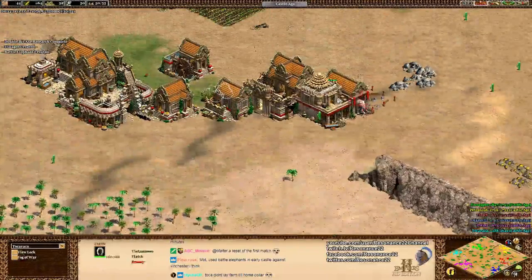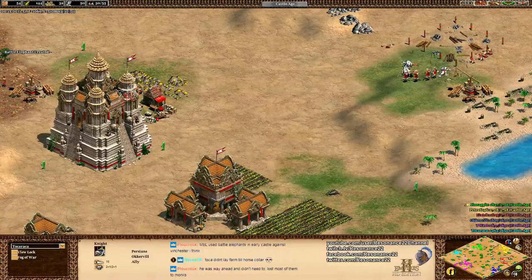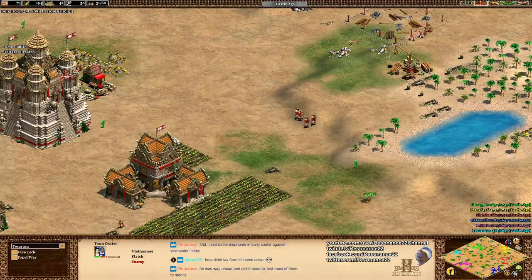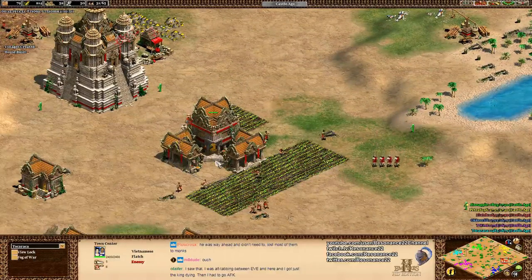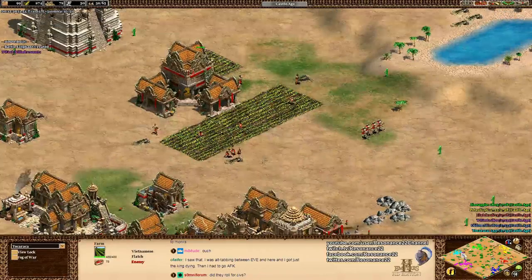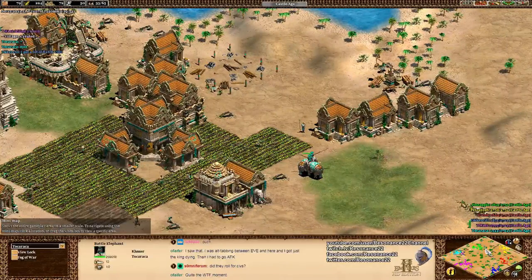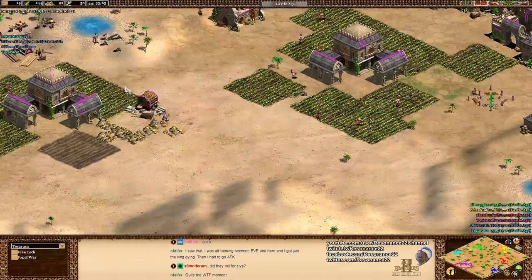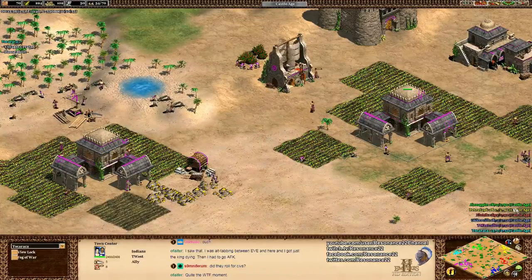The Vietnamese battle elephants are not that good - the lack of husbandry is truly awful, and the lack of Blast Furnace really cripples them. They just don't have the eco to take advantage of that. Still, the Vietnamese are a pretty well-designed civilization with guilds and all necessary late game eco upgrades like crop rotation, giving them a very good late game economy despite a weak early game. I'd probably favor the Burmese and Khmer battle elephants over the Vietnamese.